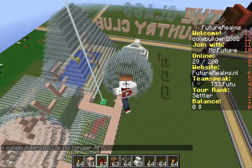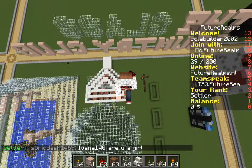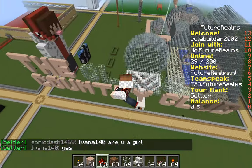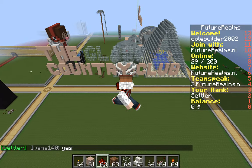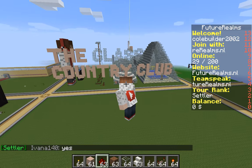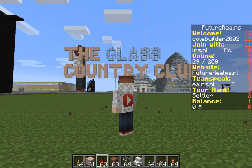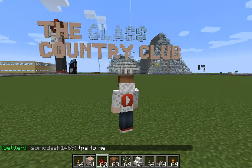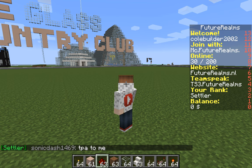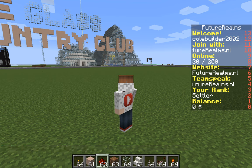Now I am on a server. I'm not gonna tell you which one, but it has a creative server and I claimed the plot. It's 100 by 100 blocks. It is made out of glass a lot, so I call it the Glass Country Club because you need to be a member and everything. I'm sorry if I keep stopping in the middle of this because my bird is with me.